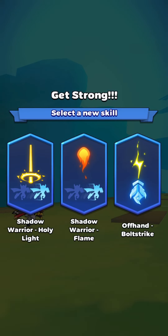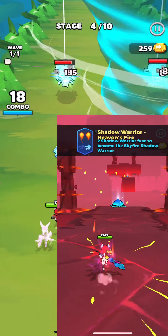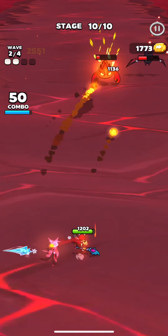The last Shadow Warrior summons Flame. There are also two levels, but to get the Shadow Warrior Heaven's Fire skill you need two Shadow Warriors with Flame. When you fuse them, they become the Skyfire Shadow Warrior.